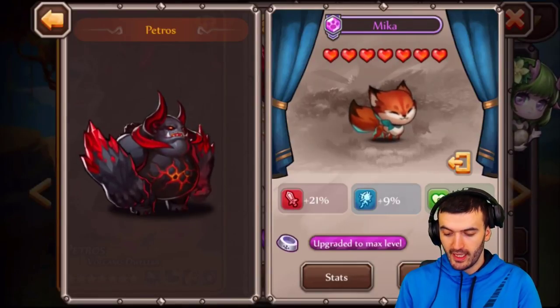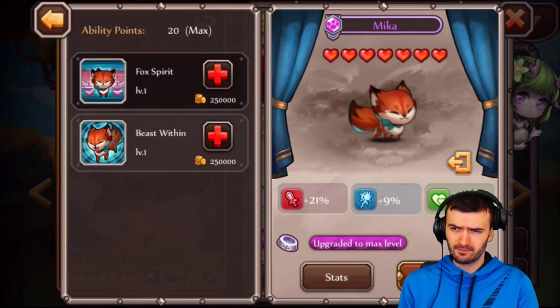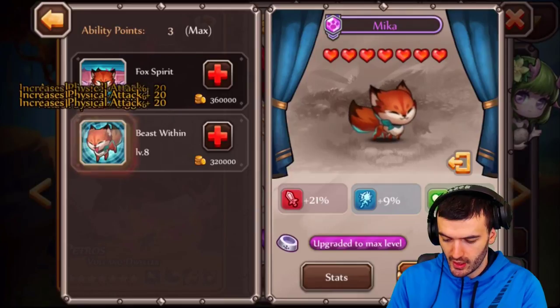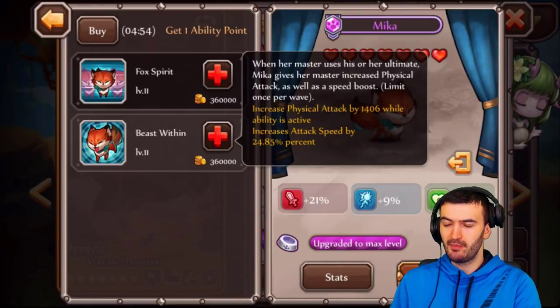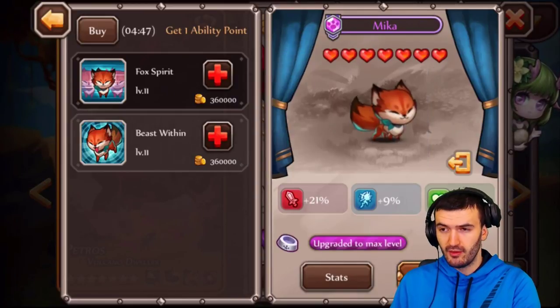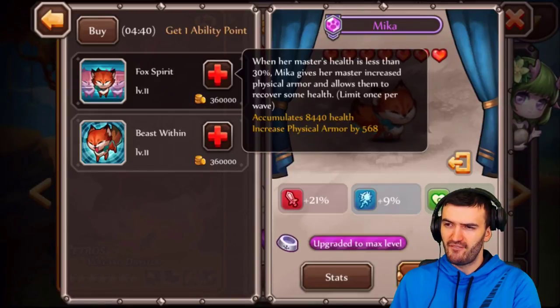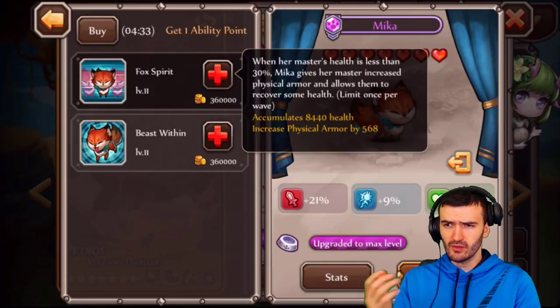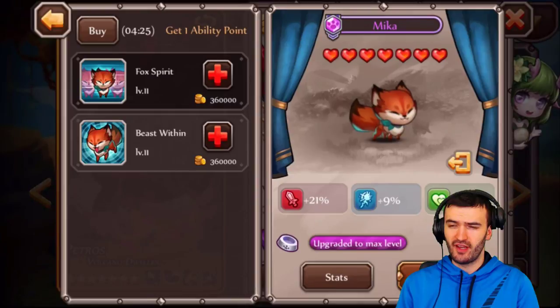After feeding Mika, the health boost jumps to 19.5% and physical attack boost goes to 21% — a tremendous increase. Now that Mika has reached max comfort level, you can work on her abilities. Max level for abilities is 40. At higher levels, Fox Spirit recovers 8,000 health and increases physical armor by 500, while Beast Within boosts physical attack to 1,400 and attack speed to 24%. Absolutely phenomenal.